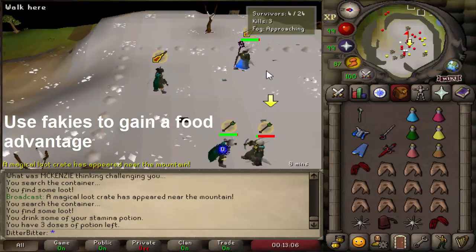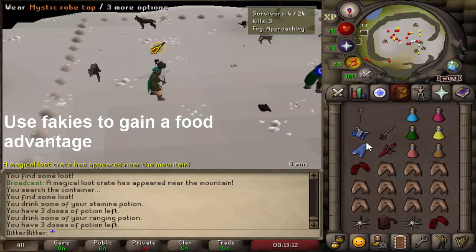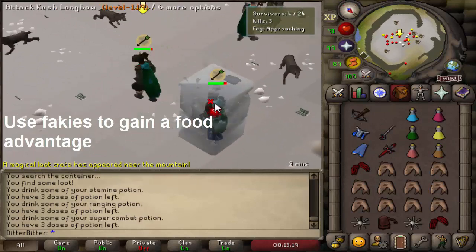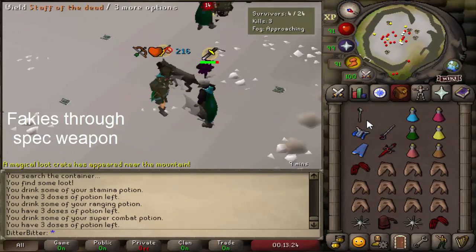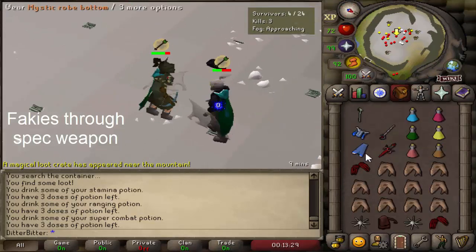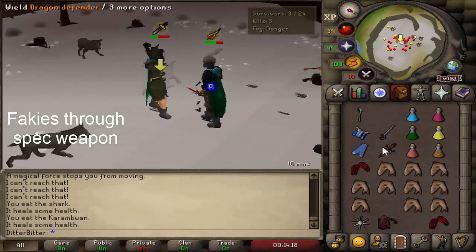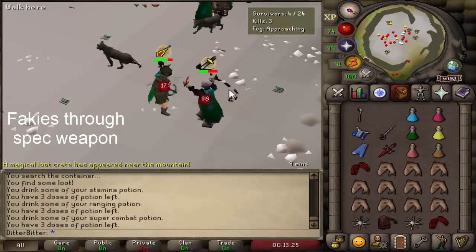Getting a little more advanced — to get a better lead over your opponents you want to start faking them out into praying the wrong thing. This is when you purposely show them a weapon to make them pray that prayer, then switch attack styles very quickly so you get them off prayer. The most common fakie is if you have a good spec weapon like claws, AGS, or VLS — pull it out and walk towards them. More likely than not they'll pray melee to avoid a big hit, and at the last second you go in for the bolt with rigor on.